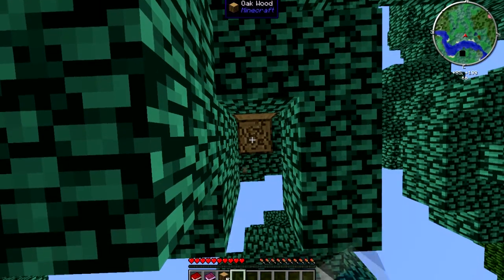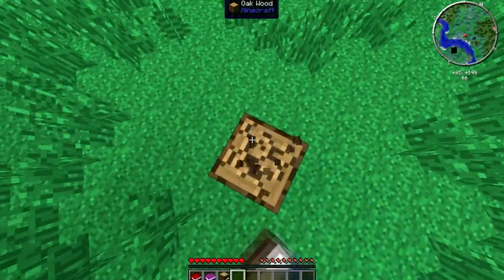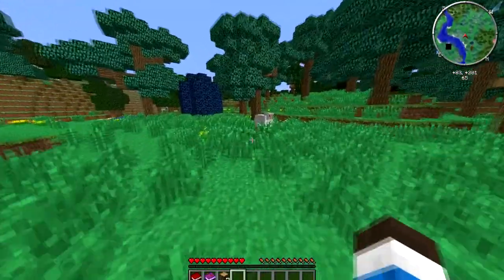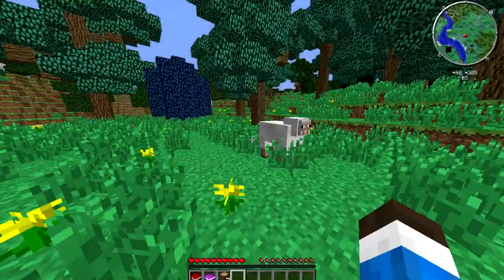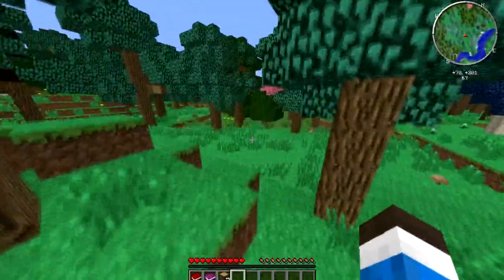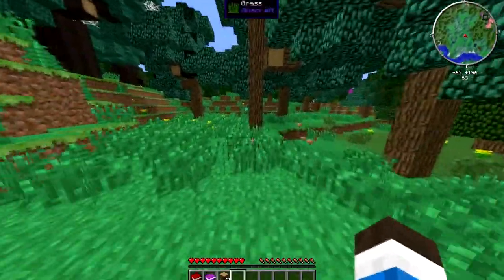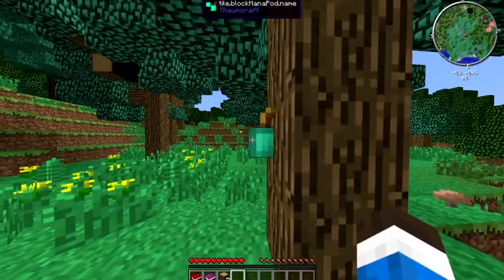We actually spawned in a — what is it called? — a magical forest. It's weird, I can't sprint. I feel like there's a better sprint or auto-sprint mod, because I'm like not sprinting. What is this?